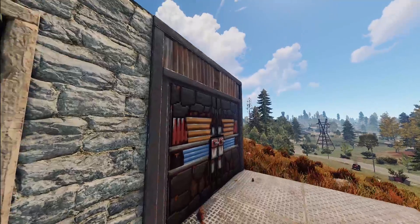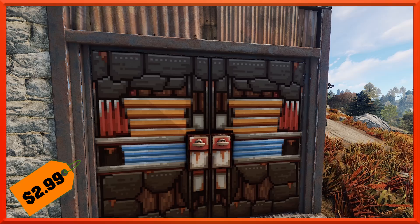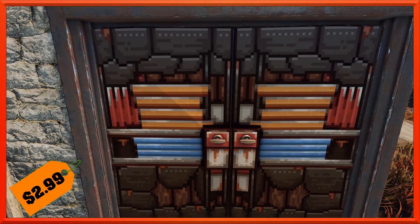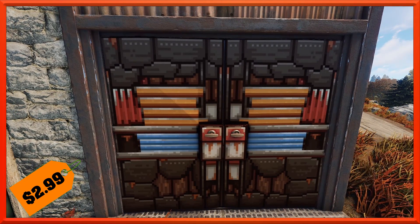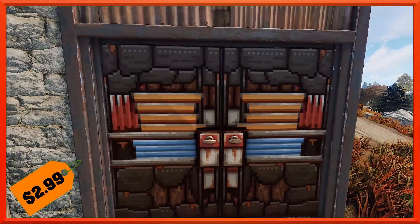Moving on, we've got a double door for you. It looks like the pixel set is back because we've got the pixel double door. This one is going to be the more expensive one this week, running you at $2.99 — still not as bad as some of the other pieces in the pixel set, so probably a good grab. This just has that nice simple look where it's just pixelated, almost like Rust is being Minecraft-ized or bringing it back to the retro days of gaming.